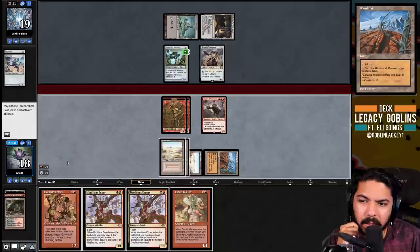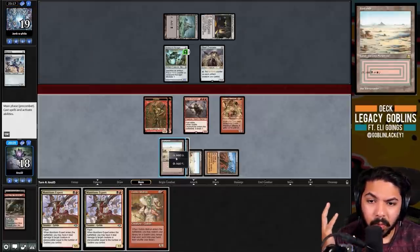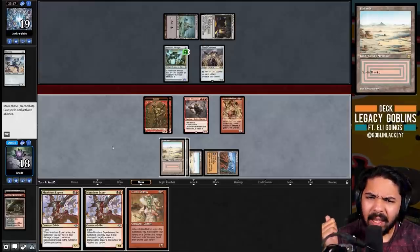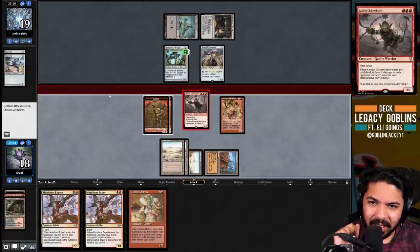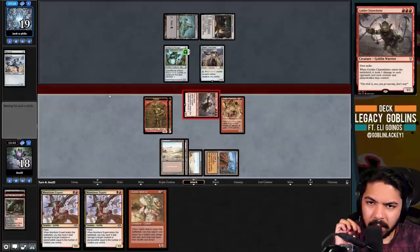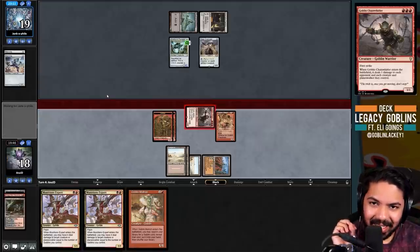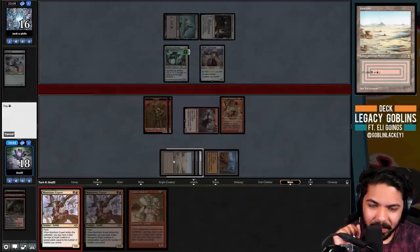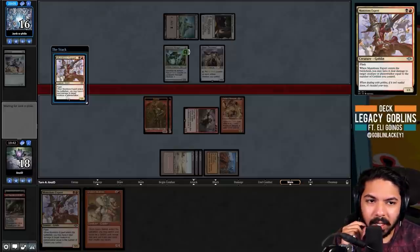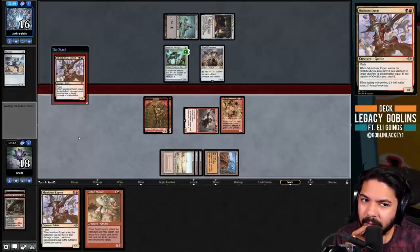They missed their land drop - we could Wasteland the factory, but our mana matters more, especially since we have the Matron. We play the Pile Driver. We attack with Chain Whirler first since it has first strike. They can make it a 4/4 with flash - yes, it's a pretty free attack. Now we just kill the Ravager with Munitions Expert.